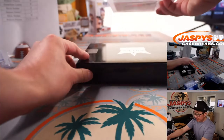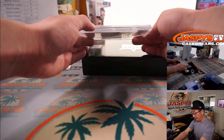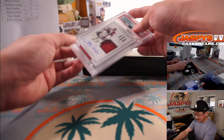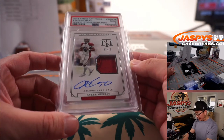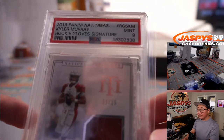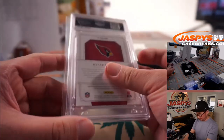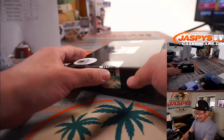Jersey and auto from NT Football, graded PSA 9 — rookie patch signature. This guy's pretty good. It's another M for Jonathan — Kyler Murray, numbered 2 out of 25.